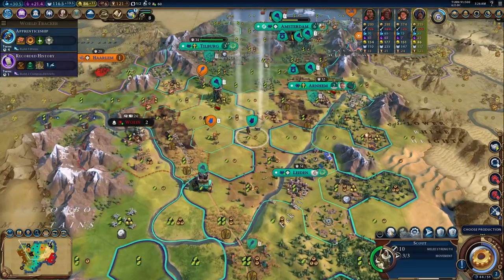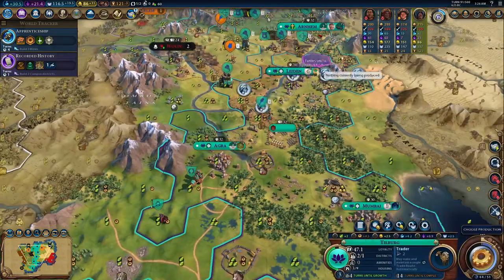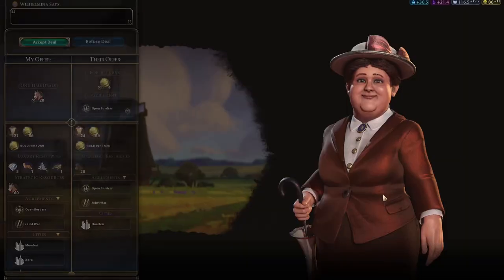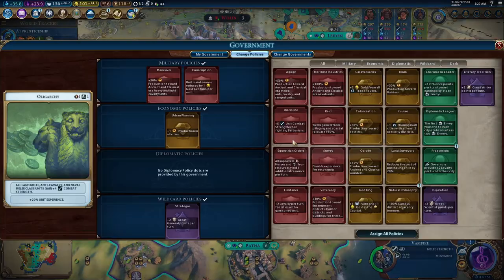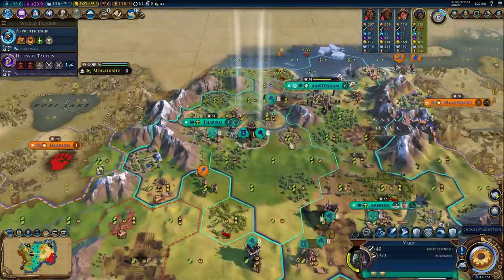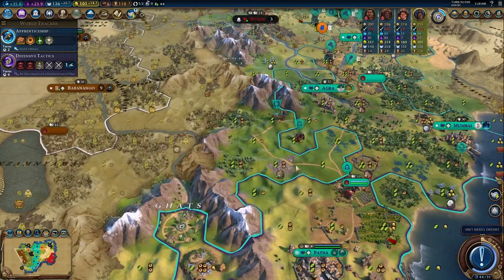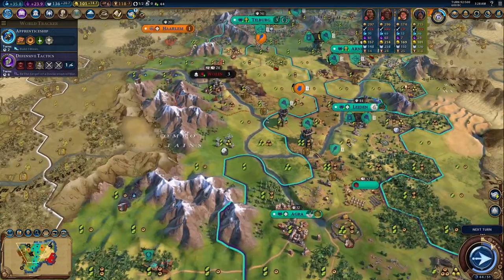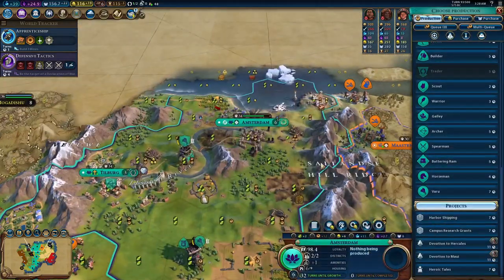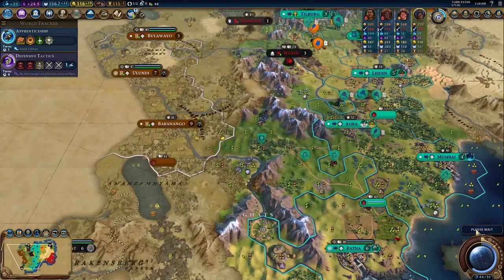Combine this with Chandi's leader ability, Arthashastra, which allows you to declare wars of territorial expansion and military training instead of mobilization, and you get the ultimate one-two punch. The War of Territorial Expansion Casus Belli generates fewer grievances, and lets you deal with loyalty. But Arthashastra combines this with a plus-two movement and plus-five combat strength bonus, and if you're using Varu, that's essentially a plus-ten combat strength bonus for the first ten turns of war. It allows you to aggressively move into the AI without fear in the early game, getting that snowball that allows you to win Civ games within the first 30 turns — reliably, unlike Alexander or other domination civs that need resources.